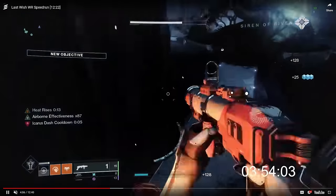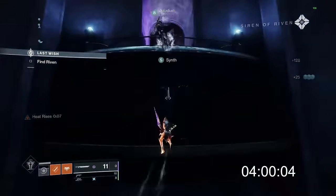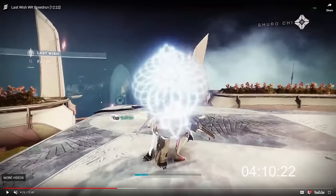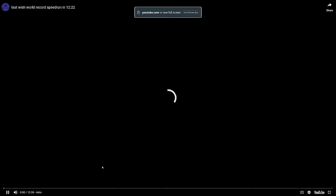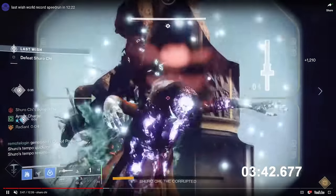Now we move to the Shuro-to-Morgeth transition. As soon as Seiyun hits that load zone she dies instantly, and when she respawns she's skipped almost two-thirds of the transition and is suddenly at Morgeth — as is the rest of her team. This is a speedrun technique called 'default spawn manipulation.' To understand it, we need to watch Allodian's POV.